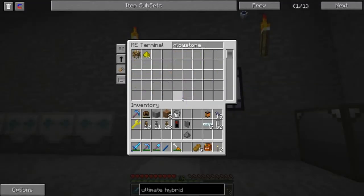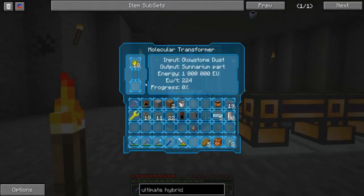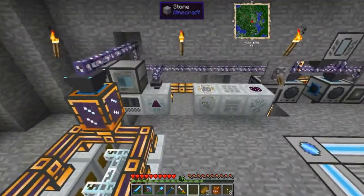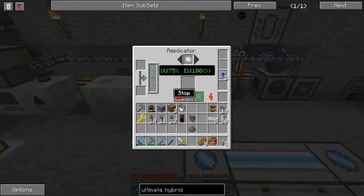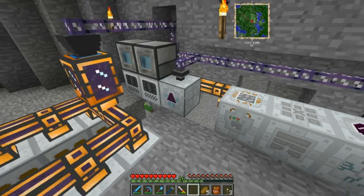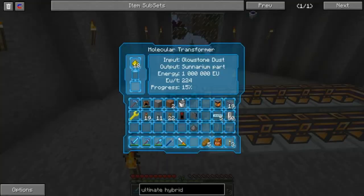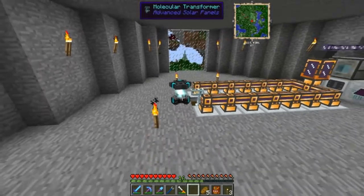I'm going to grab 19 of these and toss them in here. This is how much EU we're getting - it's not very much. I actually disconnected all of this stuff for now since I don't know that we really need it anymore. I'm just 25% of EU away from another iridium. We could even make another one, have one constantly running with glowstone and one constantly running with iridium.